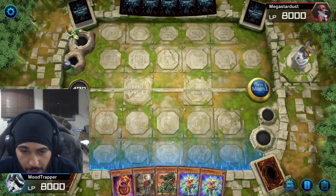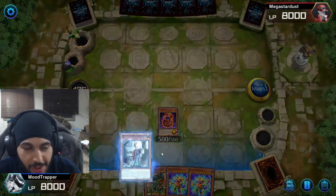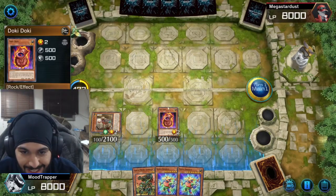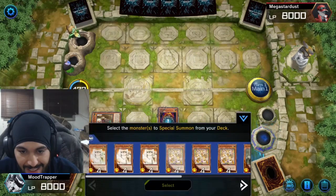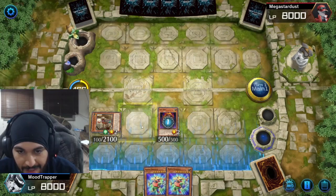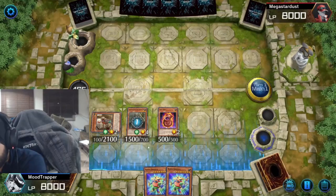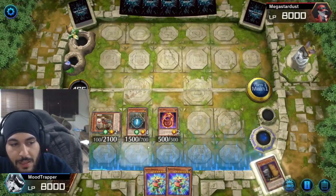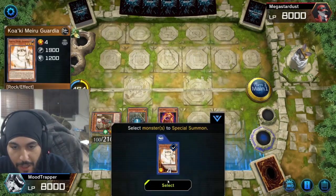Okay, we got Block Dragon this time. There's no way we can lose. I don't think you were running this Shiranui though, Dimacris. This is a garbage Shiranui. He can Nibiru now — we don't give an F. Our board is set up.